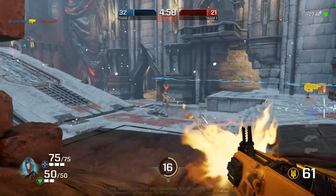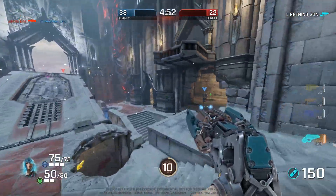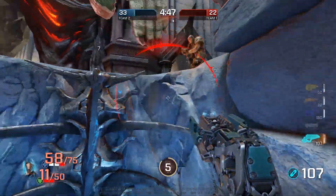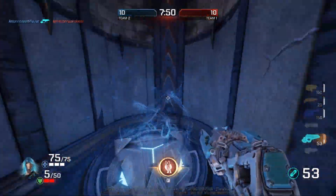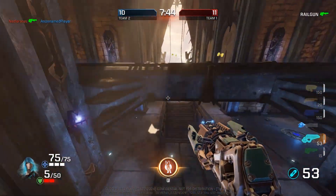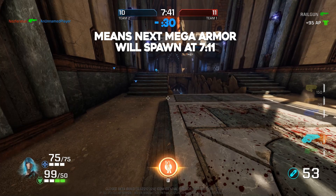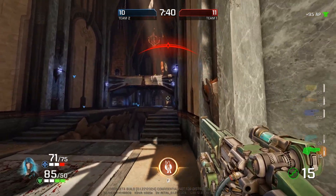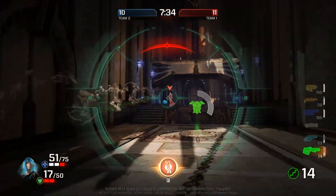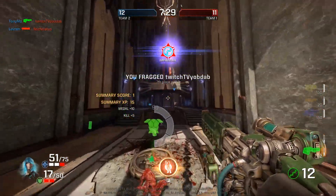So what do you need to know to repeatedly farm and claim mega health and mega armor? It's really simple: both have a 30-second cooldown once they've been retrieved. This is not a map-focused cooldown — they don't just spawn at the same time. You're going to have to do a little bit of math. For example, if your team picks up mega armor at the 5 minute 30 mark, that means mega armor will spawn again at the 5 minute mark — you have to do the math. If you have control over the location and can wait a couple seconds to get an even number to make the math easier, go ahead and do that. This works for both mega armor and mega health.